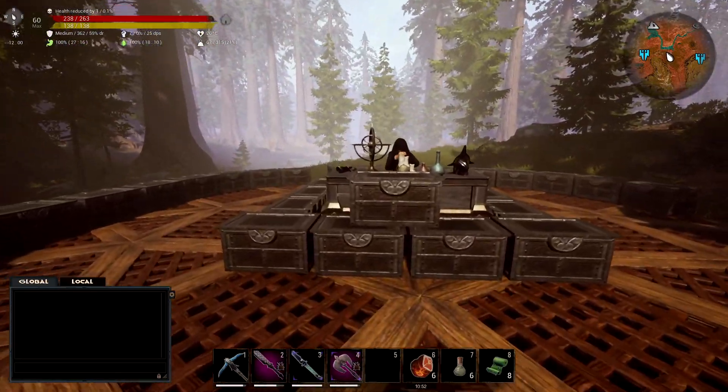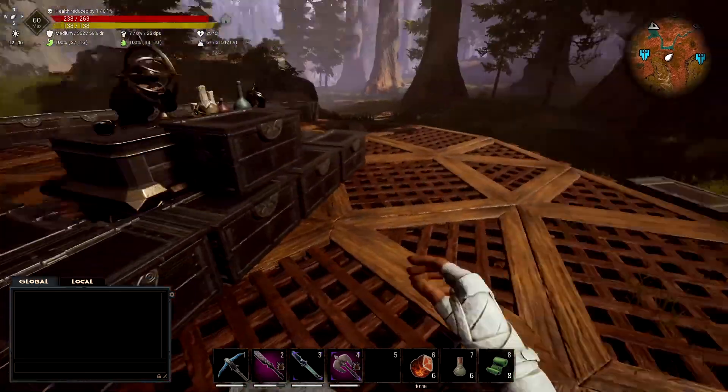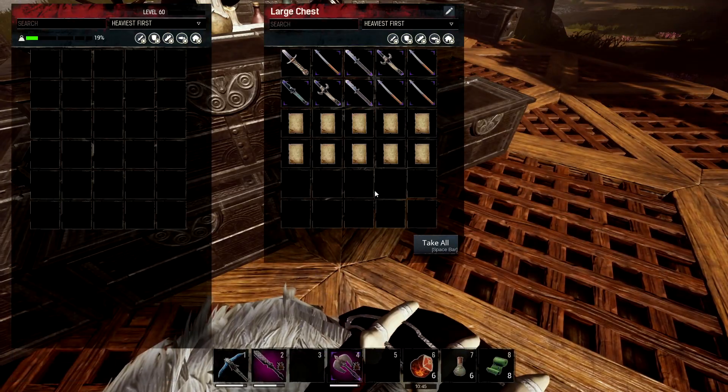So let's have a look at some of these weapons. All the ones in the middle are the ones we're going to be looking at today, including the one on my back which I'll quickly put back in the chest because I know I'll probably forget to show that off otherwise.